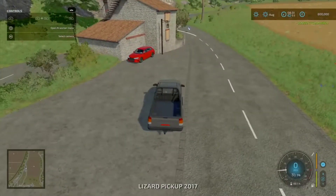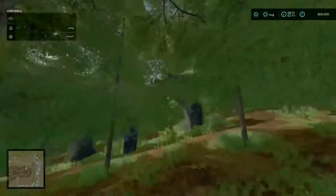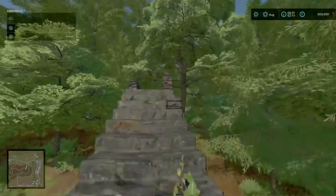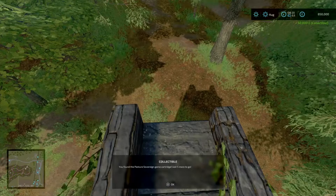Next we're going to head north to the woodland area. Head across and you'll see this huge archway which I think used to be a sawmill or something. So up here and there we go.